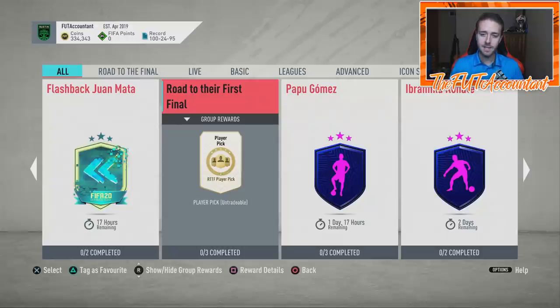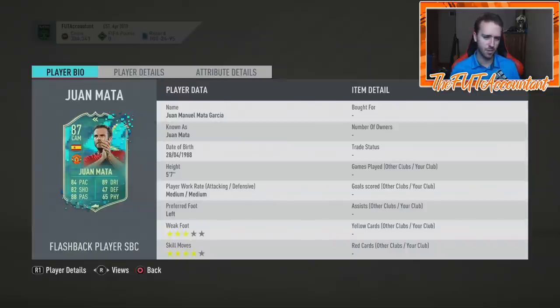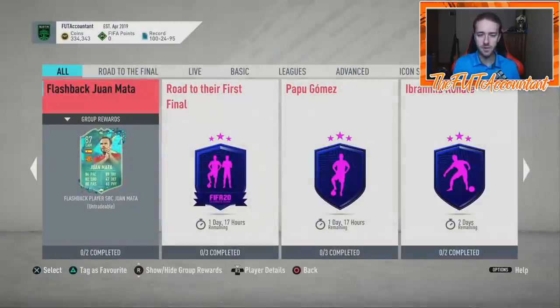The Mata SBC is like 150K — not too terrible. You compare him to Eriksen or another midfielder in the Prem and he's a pretty good card with good stats. But you'll use him for a month at most, and then he's going to be done. There's going to be somebody else in the game that's better, more usable and linkable, your squad might change, and then he's going to be forgotten about. But you wasted 200,000 coins or 150K doing that card.